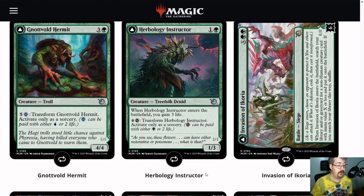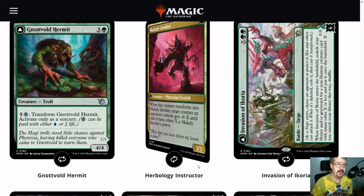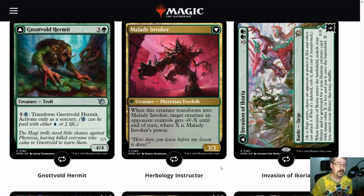There's also Herbology Instructor — a 1-3 for 2 that gains you 3 life when it ETBs, so it's a good stabilizing presence early. You can pay 6 and 2 life to transform it into the Malady Invoker, which gives an opponent's creature -0/-X where X is this thing's power, so you'll take out about a 3-toughness creature on the other side.